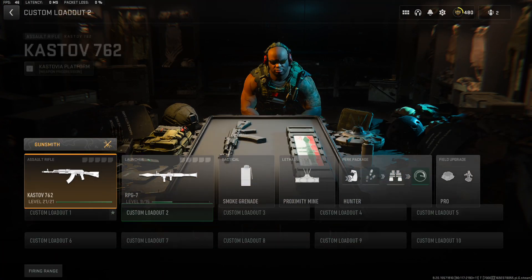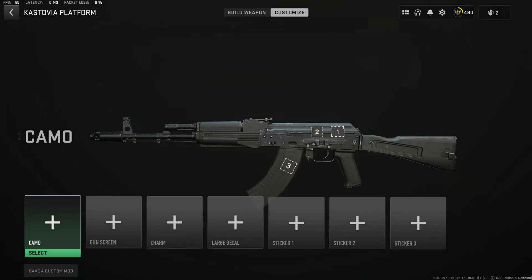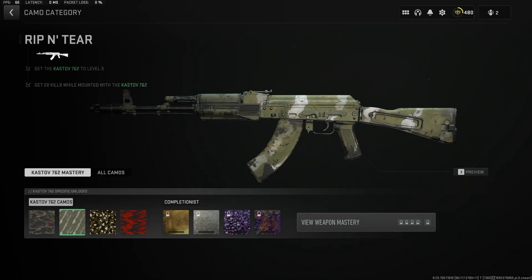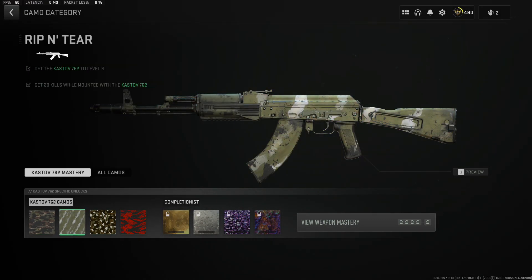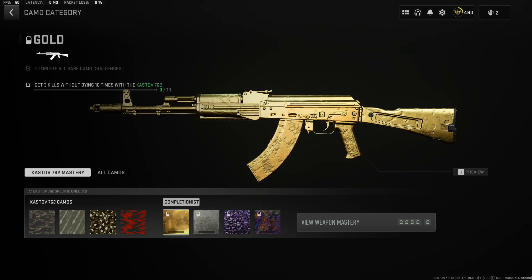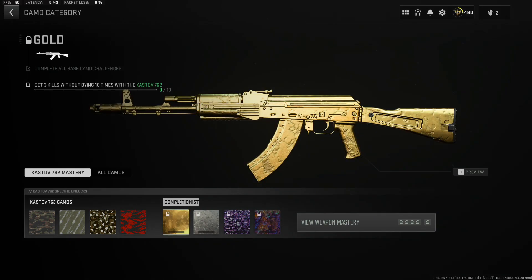Hey everyone! Welcome back to Droneser Reborn, where we're on a mission to unlock awesome camos. Today, we've got something special in store. Get ready to join us as we go for the shiny gold camo on the Kastov 762. But before we get started, let's celebrate our last achievement, unlocking the MX-9's camo.